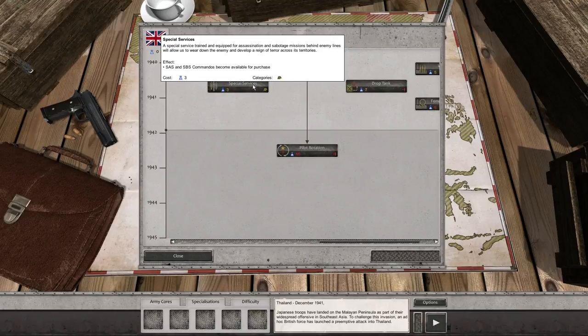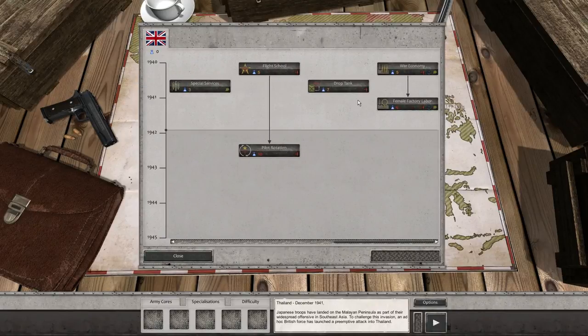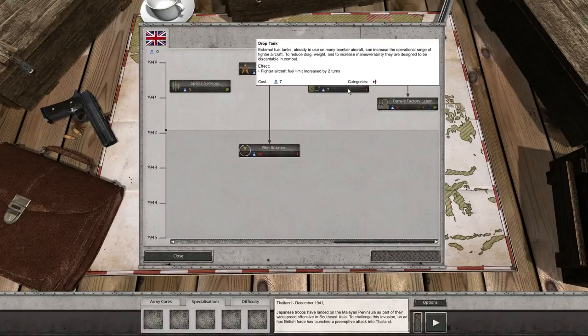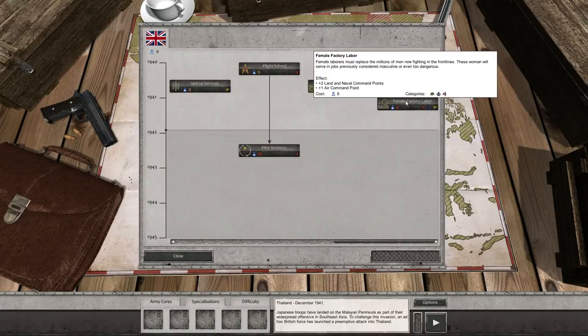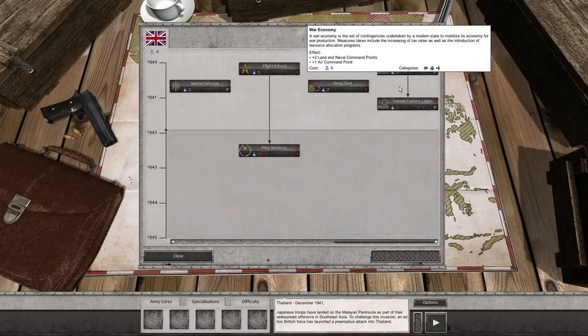We also have Special Services — SAS and SBS commandos become available for purchase, and that only costs 3. We've got Drop Tanks — fighter aircraft fuel limit increased by 2 turns. War Economy gives plus 2 land and naval command points and plus 1 air command point throughout the campaign — good to get early on. And Female Factory Labor, which is plus 2 land and naval command points and plus 1 air as well. Costs 5 and 6 respectively.